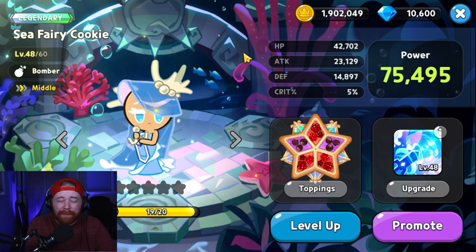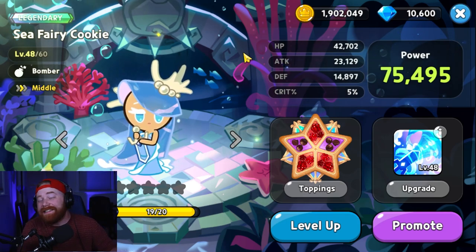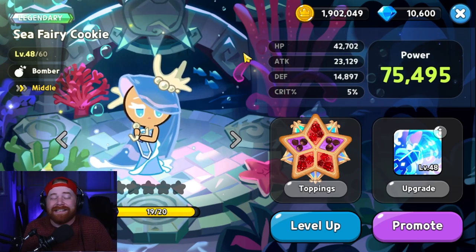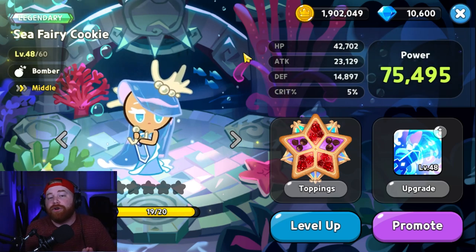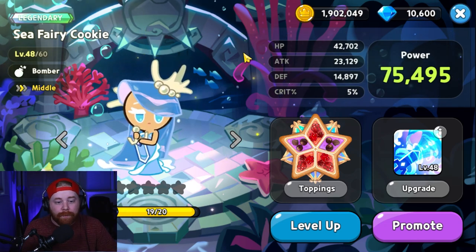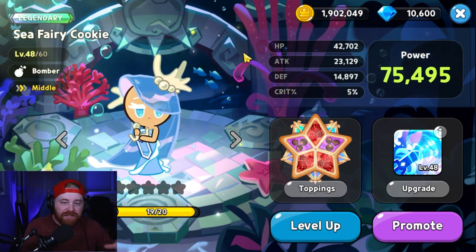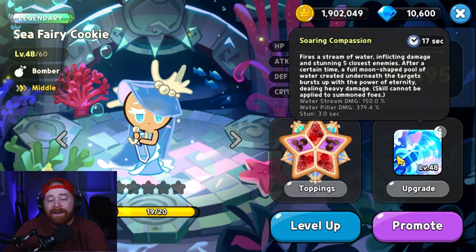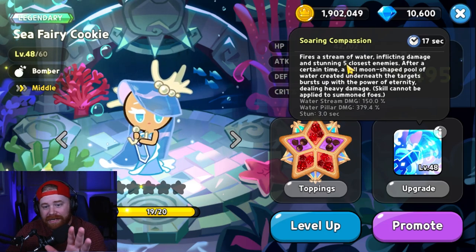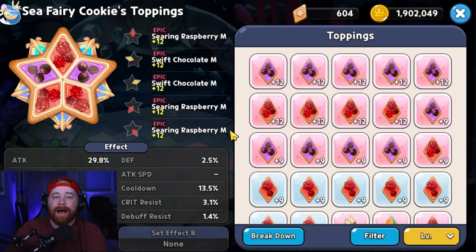The fourth cookie is the brand new Sea Fairy Cookie. She absolutely has to make the top six cookies every player should be building. I understand she's hard to get, but she is very free-to-play friendly — you can buy her soul stones from the Rainbow Shop, so keep grinding for those. Her five-enemy stun is absolutely ridiculously overpowered, and her overall AOE damage is insane.